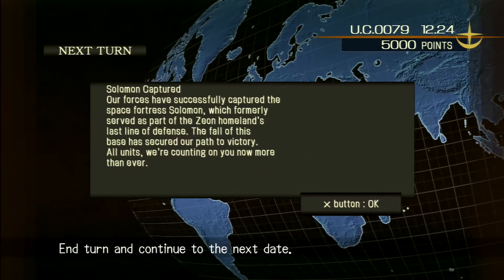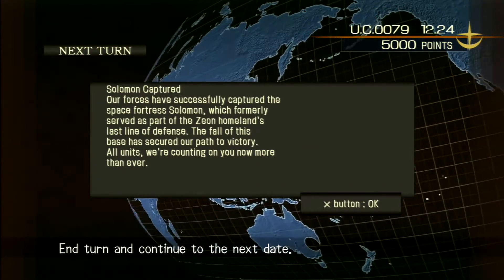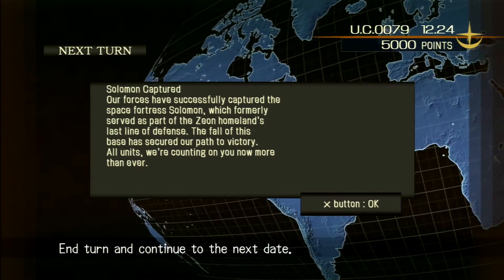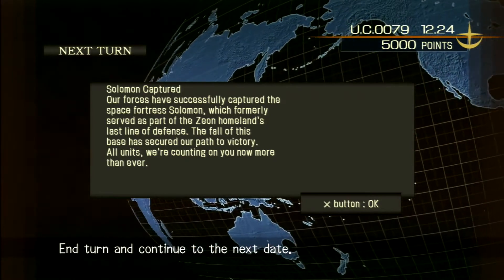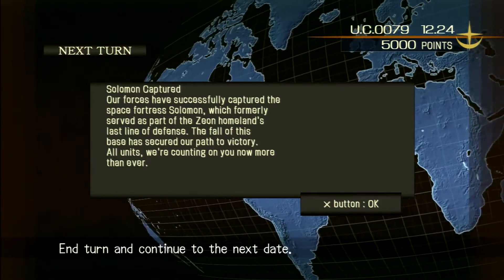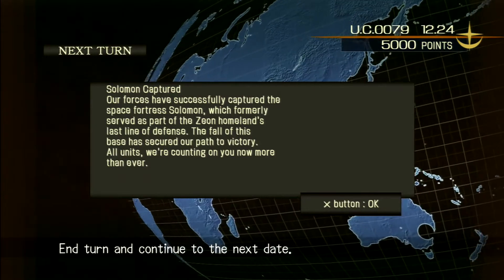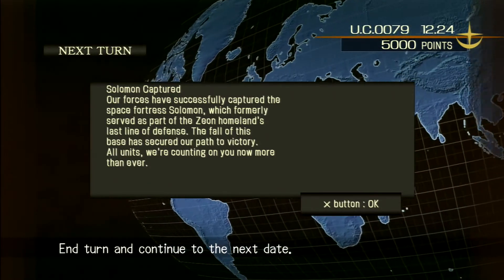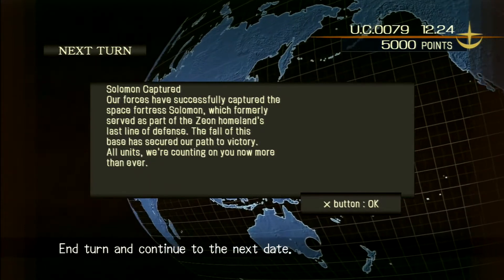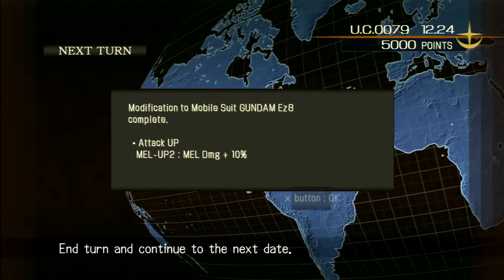Solomon captured! Our forces have successfully captured the space fortress Solomon, which formerly served as part of the Zeon homeland's last line of defense. The fall of this base has secured our path to victory. Side Three is in the L3 Lagrange point, on the backside of the moon — the most distant Lagrange point besides L9, which would technically be where Axis is.